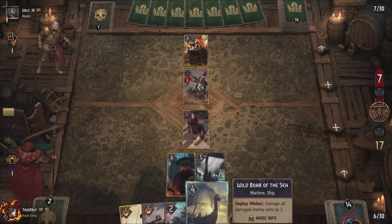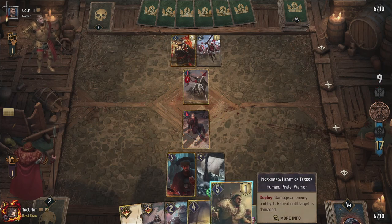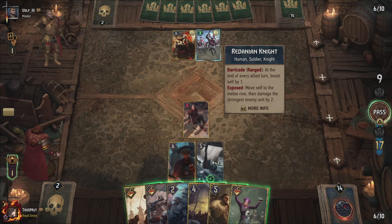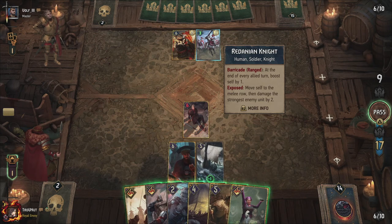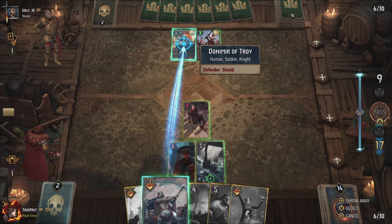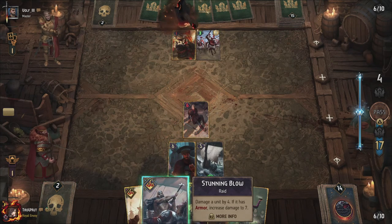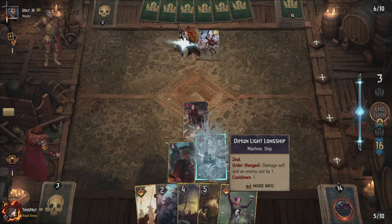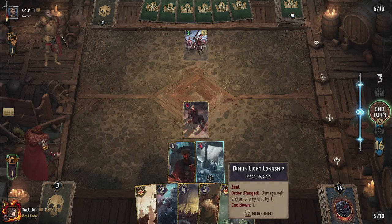Didn't even need to purify him then. Barricade ranged — at the end of every allied turn, boost self by one. Exposed: move self to the melee row, then damage the strongest enemy unit by two. I'm going to do that. Stunning Blow right here, and he gets smashed in the face. And then the Demon Light Longship can finish him off. There we go.